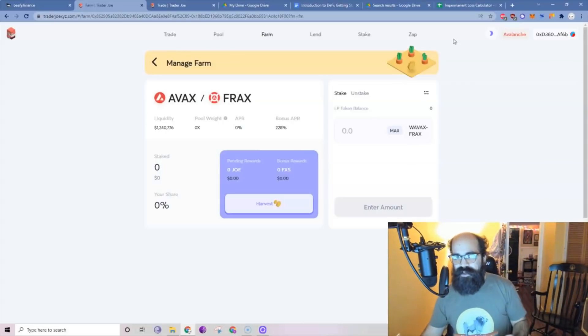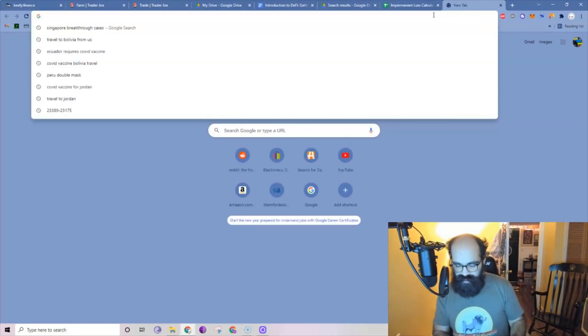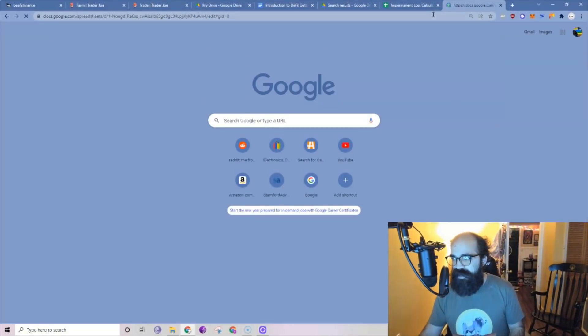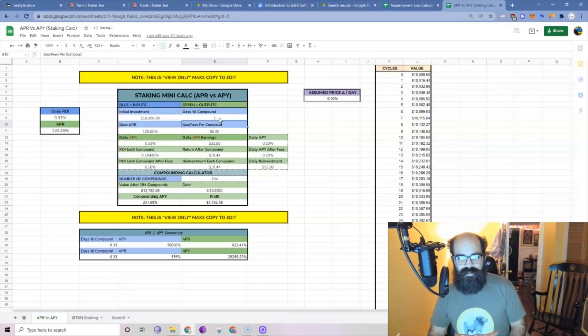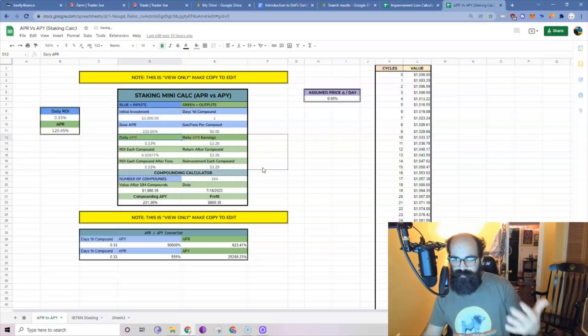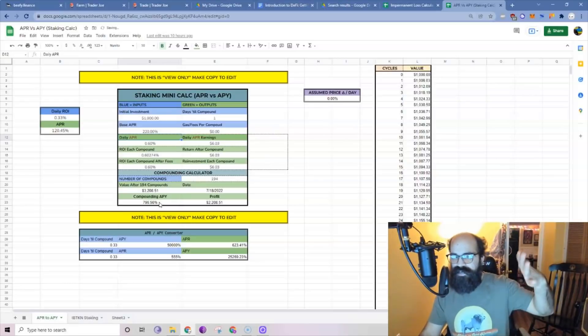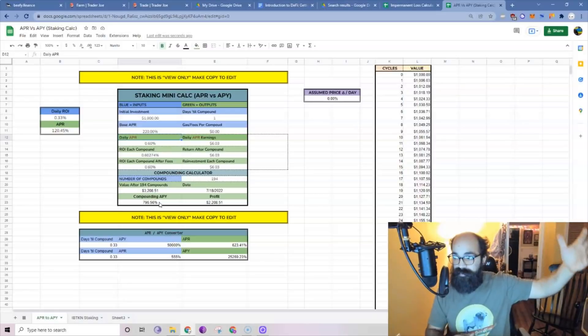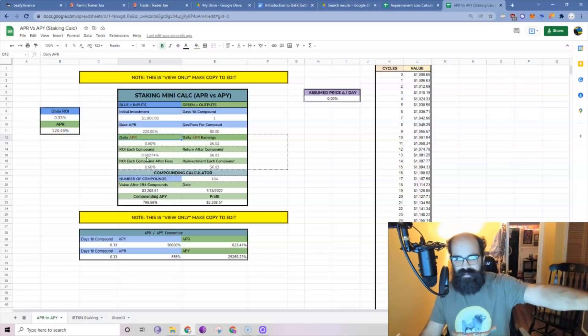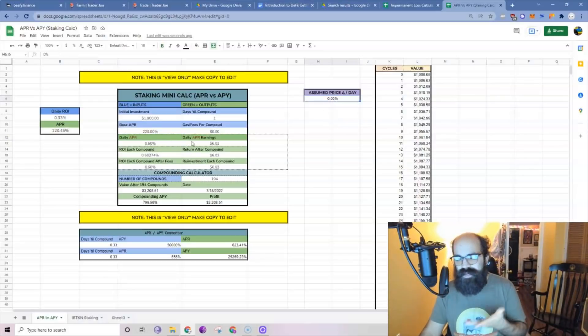If you want to see what the APR to APY conversion would be — APR is not compounded, APY is compounded — I've built a calculator for that too. Assuming you compound daily with an initial investment of $1,000 and a base APR of 220%, your compounding APY is 795%, which is amazing. That means by the end of the year — if the rate stayed the same, though APYs generally go down over time as more people add liquidity — you would be looking at eight times your investment. You can see your daily ROI, ROI after each compound, and you can also do an assumed price change per day.